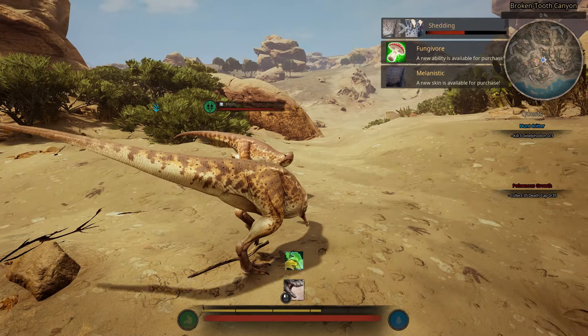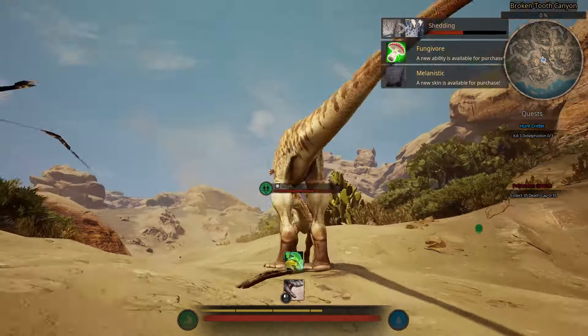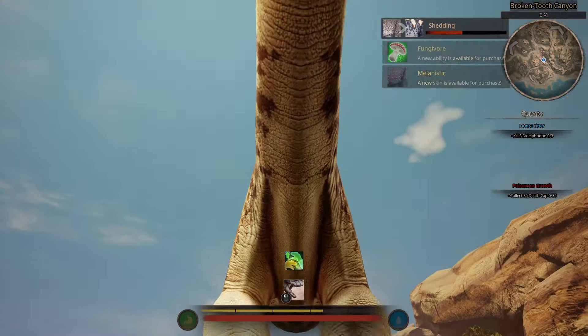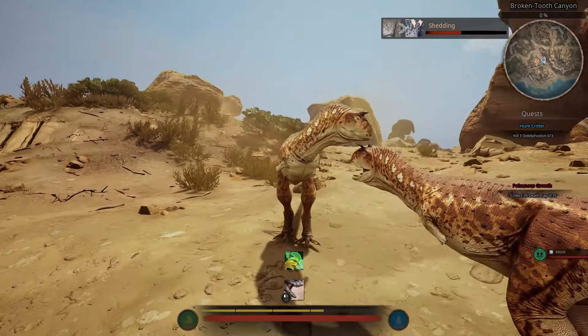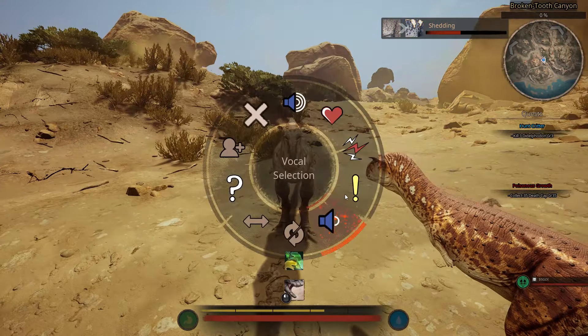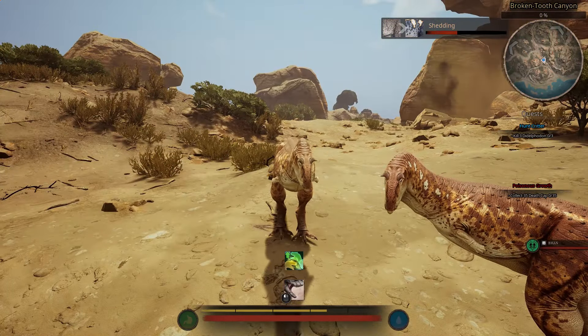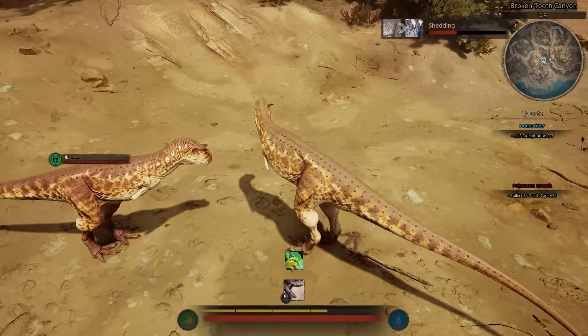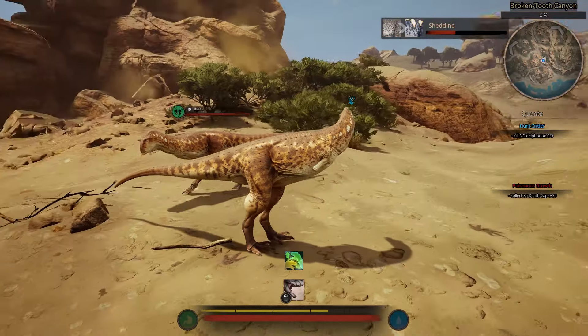It looks funny — it's the Prehistoric Planet main thing. I kind of want him to do the whole thing, you know, just put his arm flaps. Yeah, the arm flaps — I want the arm flaps. It's like a tiny meow, it's like a cat.